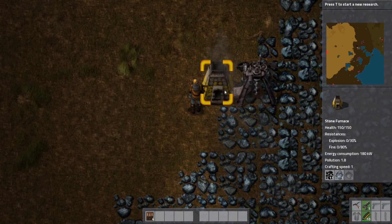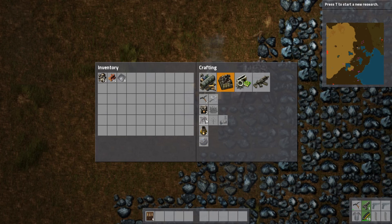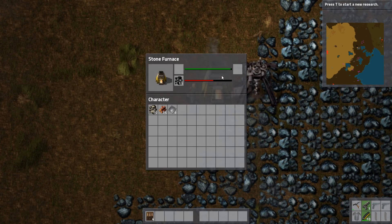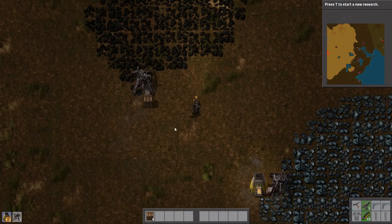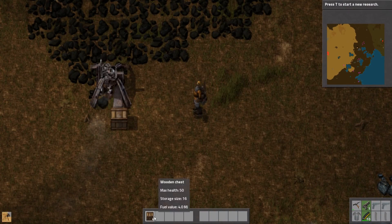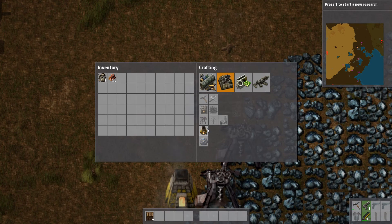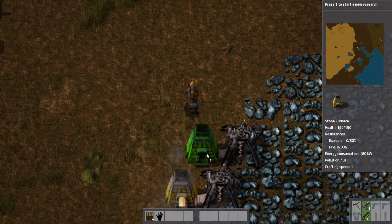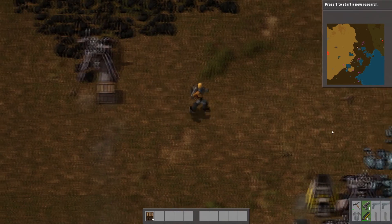We have a nice little automation of iron going. We can make ourselves another burner mining drill very soon - we need nine plates. Let's make the second one and stick that on the iron here, and get ourselves another one of these guys. We're going to need a bit more stone - not too much to worry about.